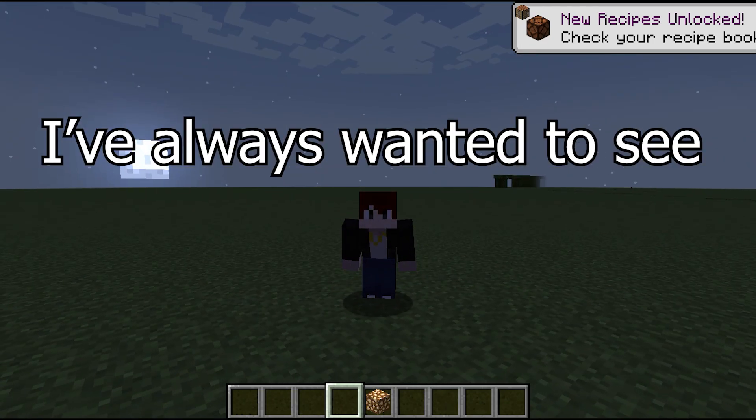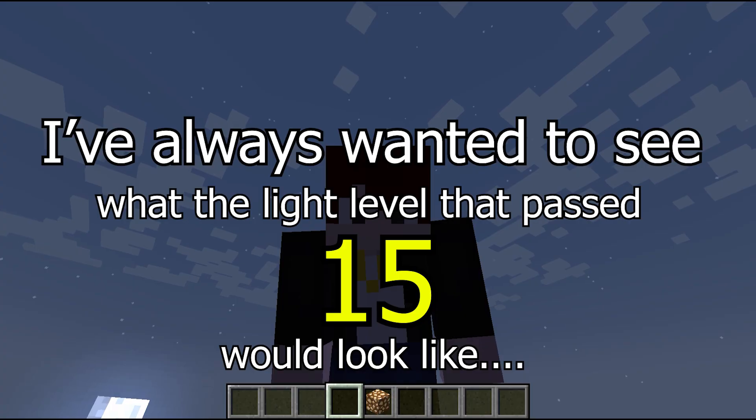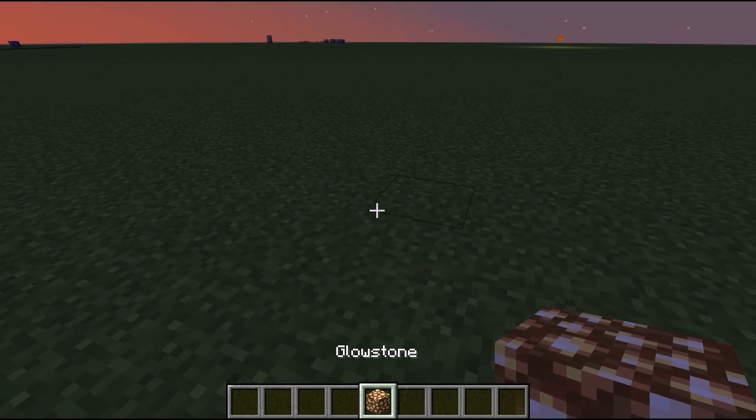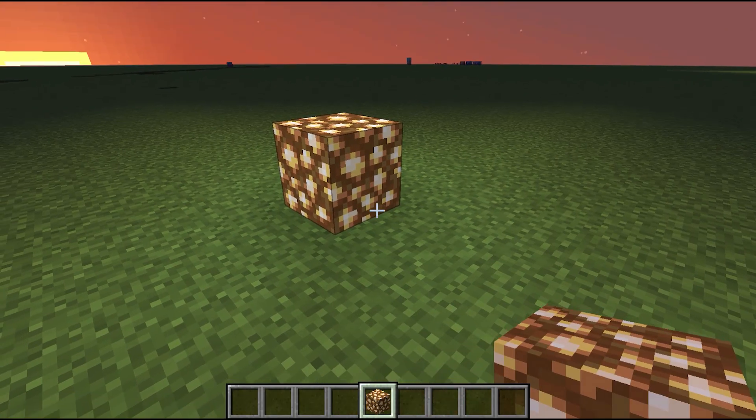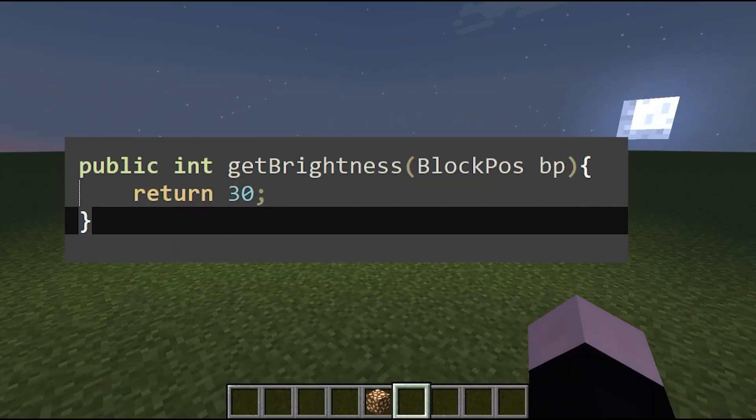I've always wanted to see what a light level past 15 would look like. In Minecraft, nothing is brighter than 15. So I tried manually adding a brightness 30 block.